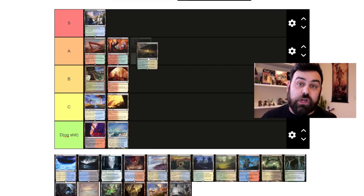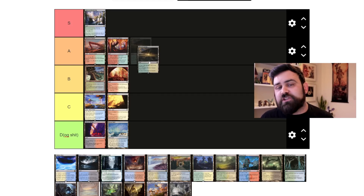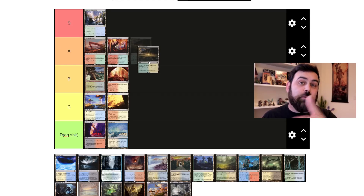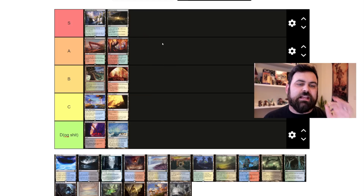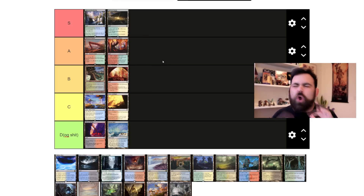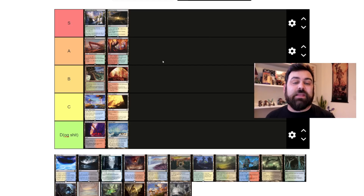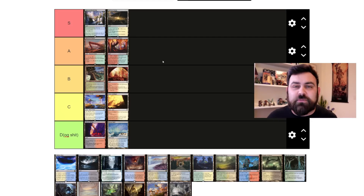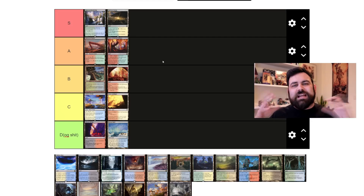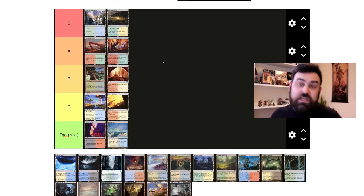Horizon Canopy is from Future Sight, where they did a cycle of lands from the future. We finished Horizon Canopy's cycle in Modern Horizons — the allied colors at least; enemy colors weren't done, maybe because the blue-red one would be too good. Horizon Canopy is one of my favorite lands of all time and I think it's S tier. It's a pain land that can be cracked to draw a card, synergizes with Crucible of Worlds, Excavator, and Life from the Loam, and gives card advantage to decks like Green-White Death and Taxes.